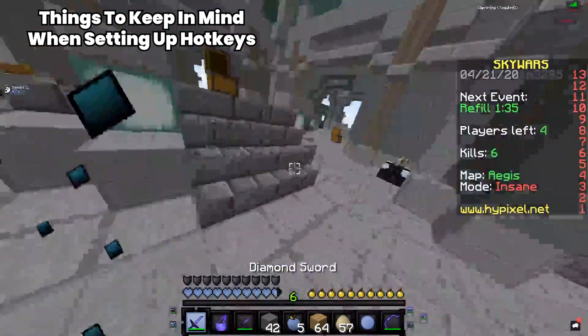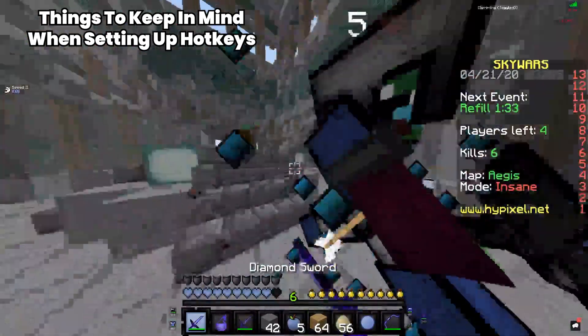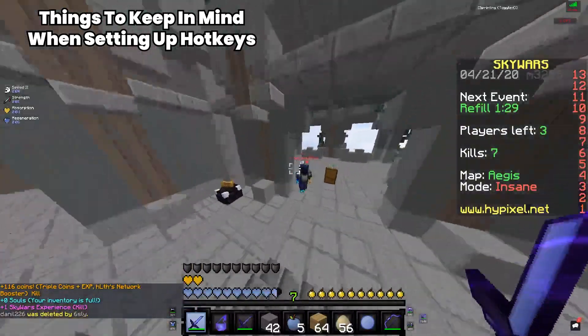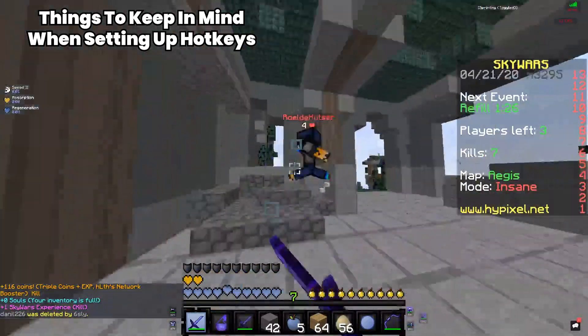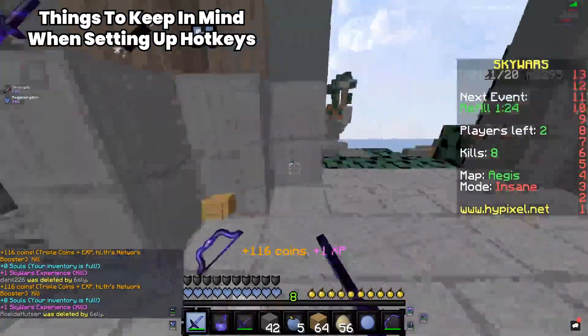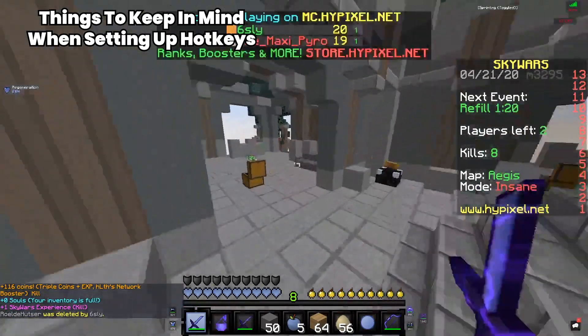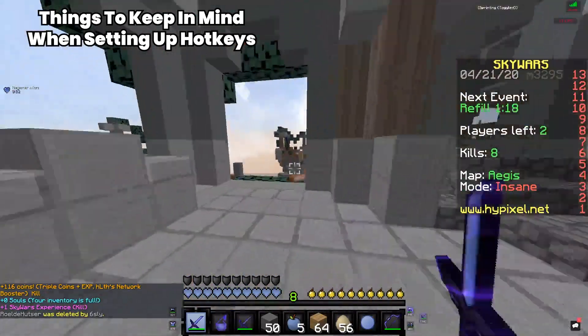Also keep in mind the items that are most useful to you while PvP'ing. This varies depending on the game modes you play, but in most PvP games the sword is a pretty important item and therefore should be set to an easily accessible hotkey. This also applies to other important items, not just the sword.